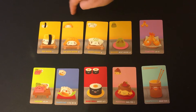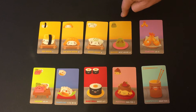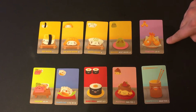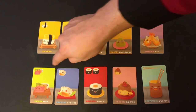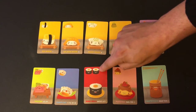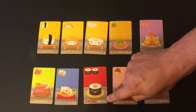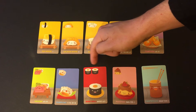During scoring: every Nigiri gives you one, two, and three points respectively. If you place a Nigiri card on top of a Wasabi, it gives you three times that amount. Every two tempura is worth five points, every three sashimi is ten. For every dumpling you have, you have an increasing value of points. However many symbols of maki rolls you have, the first player gets six points and the second most gets three. Maki rolls also come in ones and threes.